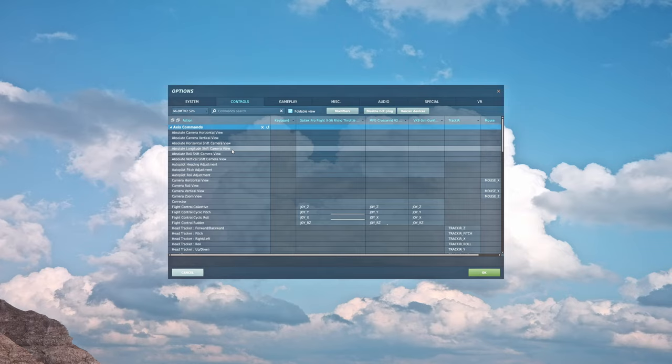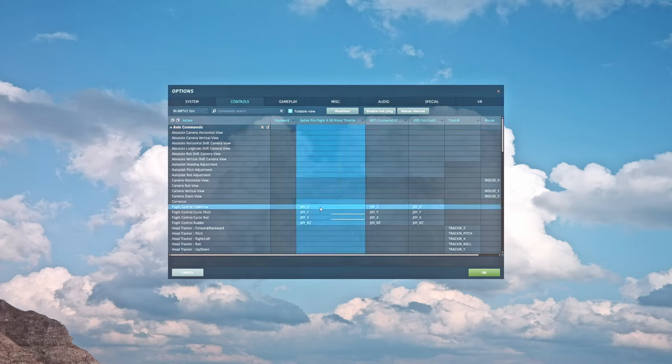All our essential bindings are under Axis commands. If you've bound anything in DCS before, you know what's coming — by default, DCS will bind collective, pitch, roll, and rudder to all of your devices. Unless you're flying with something like the Thrustmaster Warthog that has predefined presets from ED, you're going to get incorrect bindings. For example, my collective axis is bound to the wrong throttle axis, my pedals are bound to an axis that doesn't exist on them, and my joystick is bound to something I don't recognize. I need to get rid of all of that.